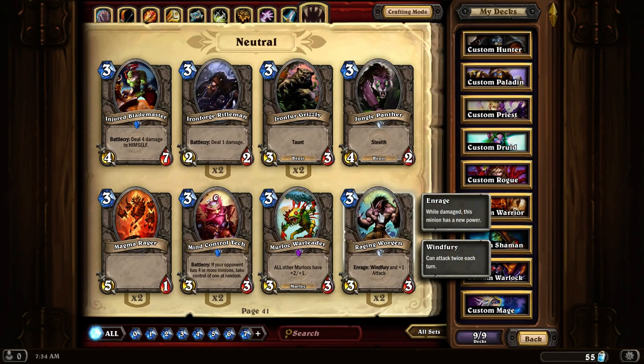Raging Worgen. A 3-3-3 with Enrage that gives it Windfury and plus 1 attack. This is a pretty powerful card when used correctly. It does get taken out rather quickly though, because players don't like this card.